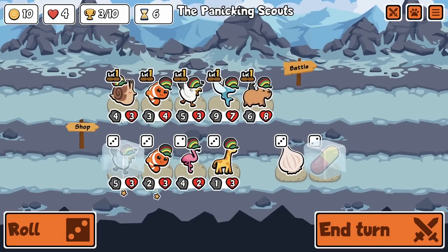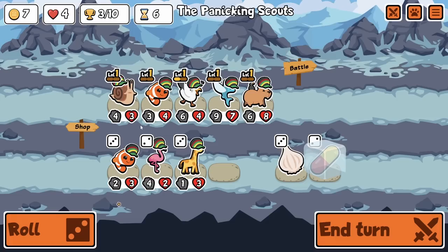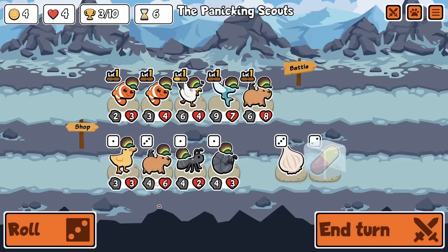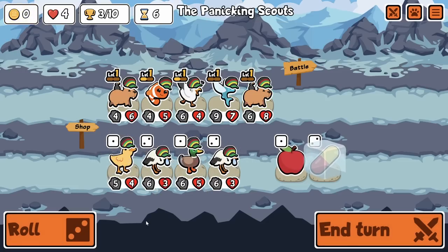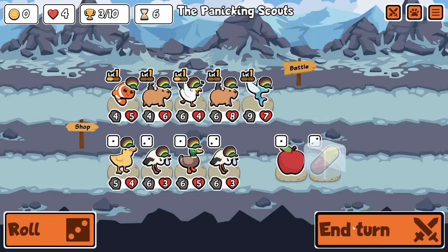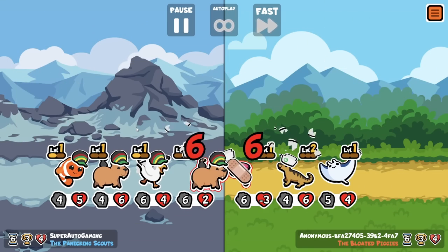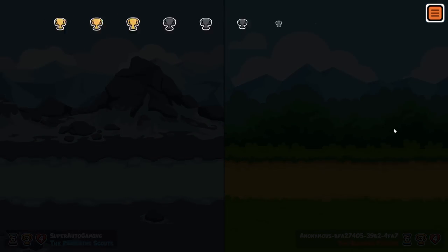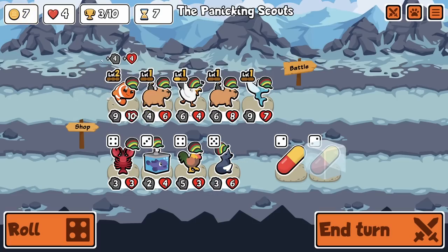Got another Clownfish here, okay. Looking spicy - we could Garlic. No, I'd probably just want to save it for a Nanner. Got another Cappy here too. Let's get double Cappy out. Nothing that I needed, a little unfortunate. We've got four lives - maybe we find a couple things we need next turn, hopefully a Seagull or a Clownfish. I think Clownfish is probably better first. Just so every subsequent thing gets more buffs - and a Silver Fox! Baby, that's good.